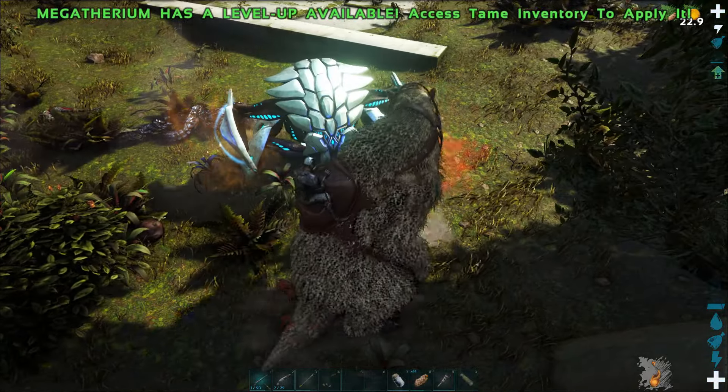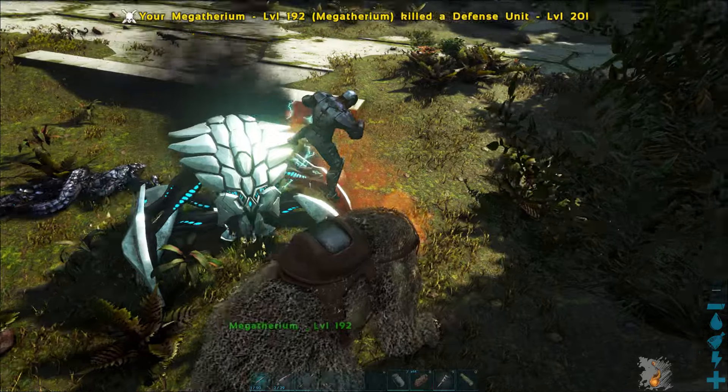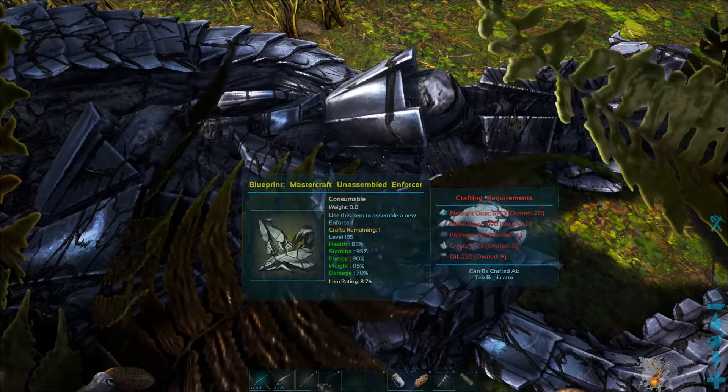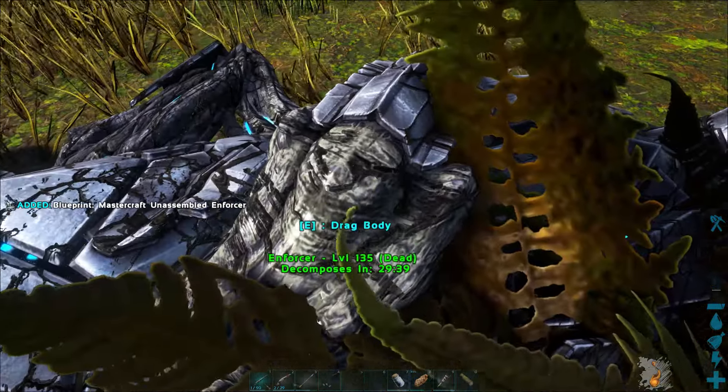We've got a defence unit attacking us now. Alright, calm down — get rid of you. So we've just killed the level 135, and it dropped a mastercraft one! We'll take that. We're going to harvest its body as well.